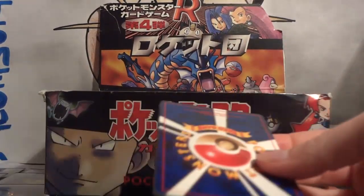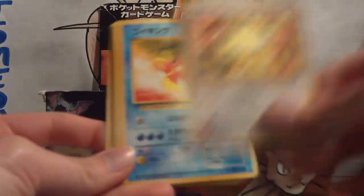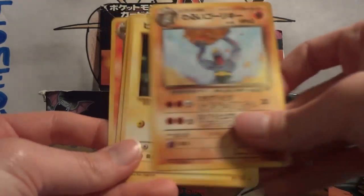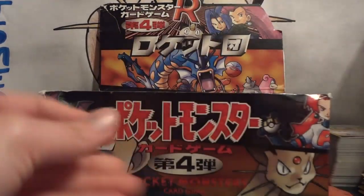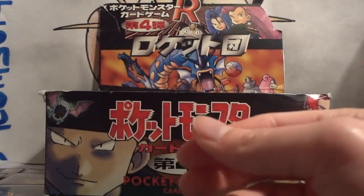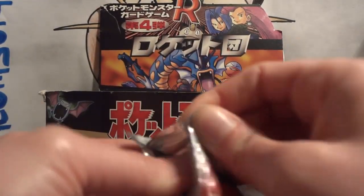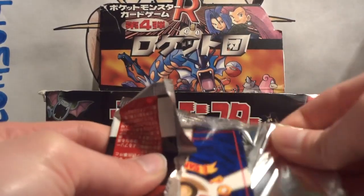It'd be awesome to have duplicate Dark Charizard and Dark Blastoise pulls, but I guess that's a little much to ask for. Pack 13: Meowth, Magikarp, Dark Wartortle, Mankey, Rattata, Machop, Voltorb, Dark Persian, and Flareon. My holo is a Dark Arbok.